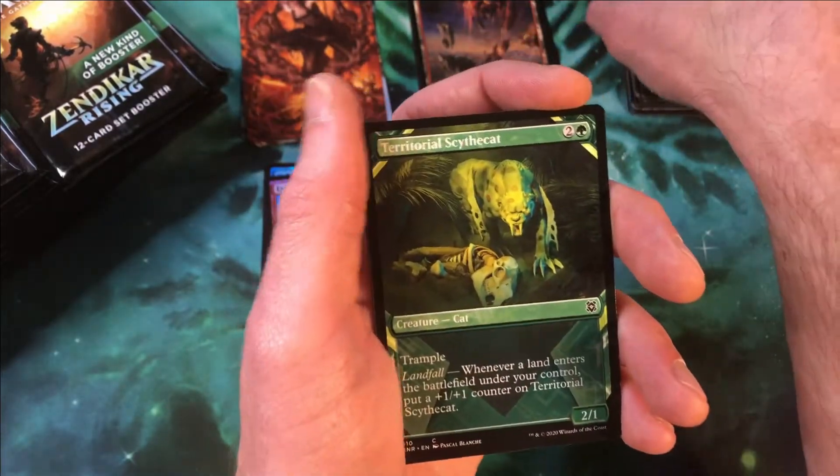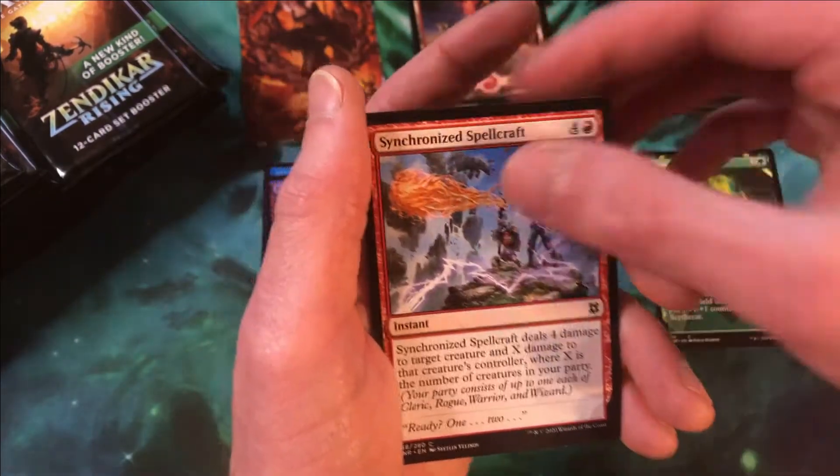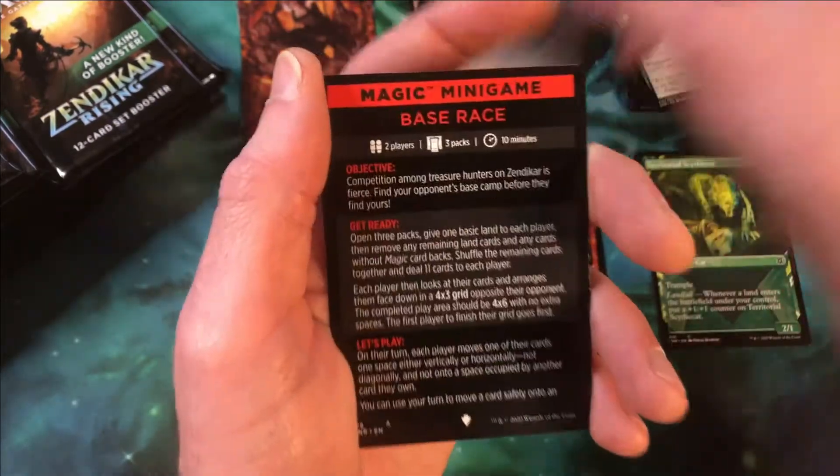Pack three — commons and uncommons, Showcase Territorial Scythe Cat, our two wild cards, and then we have Soul Shatter as our rare, followed by Malachar Blood Priest.